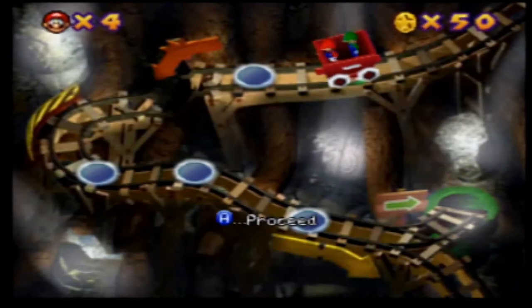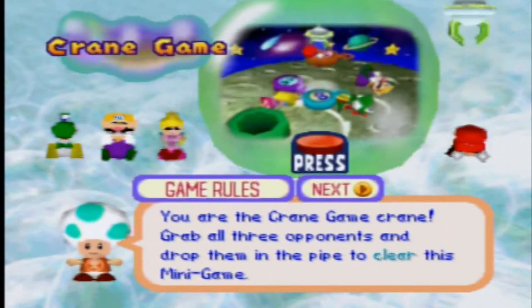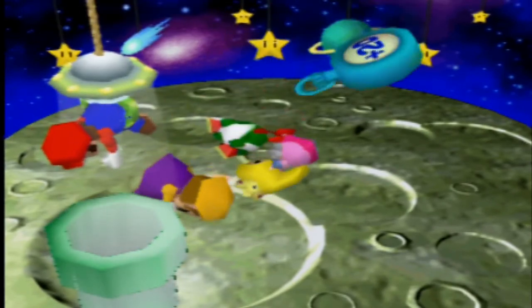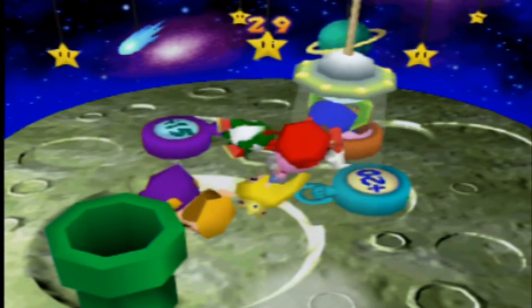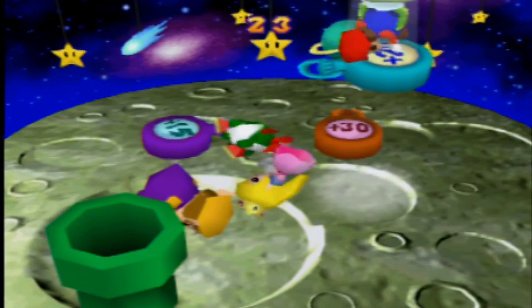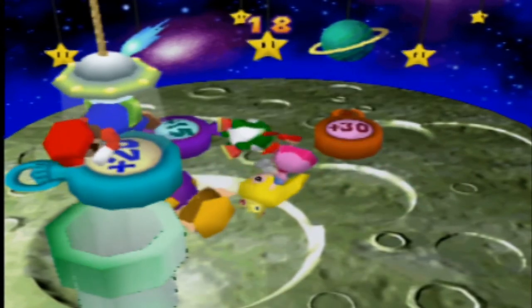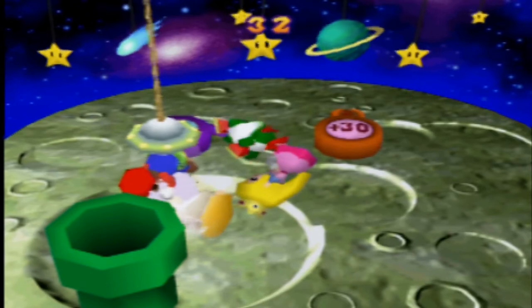Next up we have World 3, and these are 1vs3 minigames. The first one we have here is Crane Game. You are going to be the Crane, so we need to pick up all three players and put them in the pipe. Something unique to Minigame Coaster is that for 1vs3 minigames in World 3, you basically always have to be the team of 1. Then in later worlds like World 6, some minigames require you to be the team of 3.